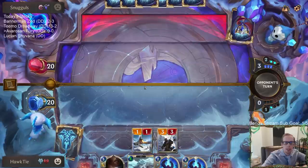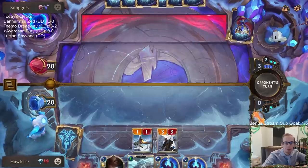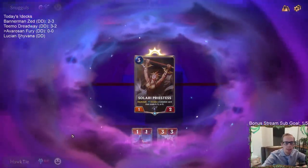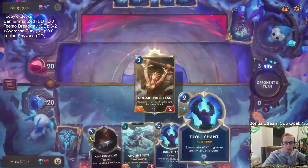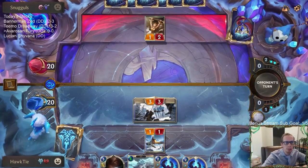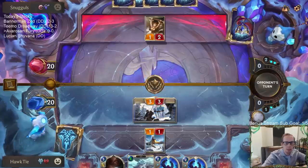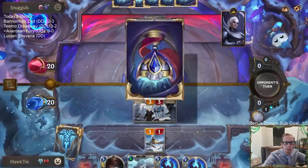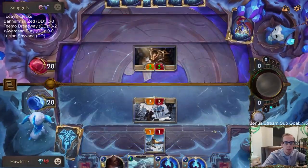It's only one point of damage I'm missing out on. The Enraged Yeti won't have the plus two plus two from the Omenhawks, so we'll still have two units getting plus two plus two each from the two Omenhawks, and then an additional unit - the Enraged Yeti - so those are going to be our three units on top.